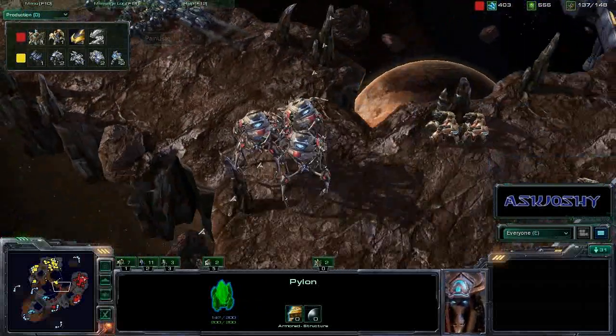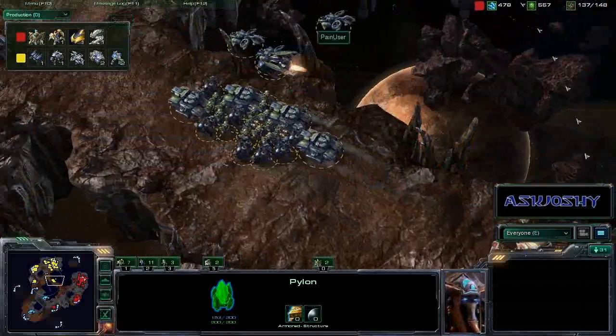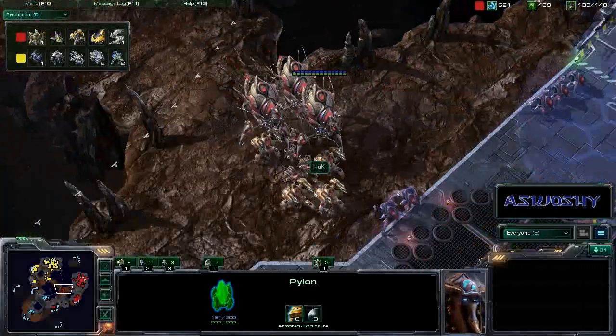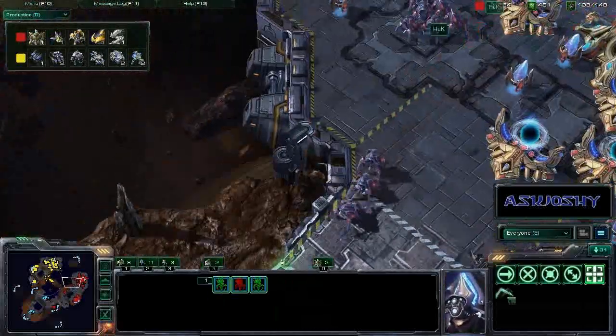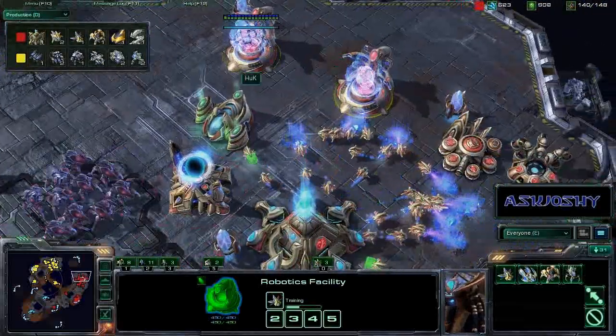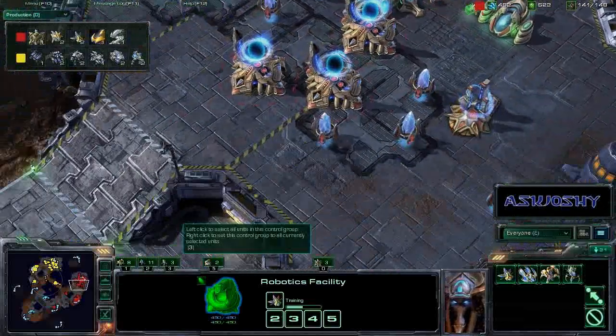Lots of stalkers show up in plenty of time to chase them away. Pain User looked like he was trying to do a two-pronged attack — sending those two banshees in the back and the rest of his army up at the front. But Huck was not fooled; he just sent a few stalkers up there to block those banshees. Immortals and more observers coming out all the time.